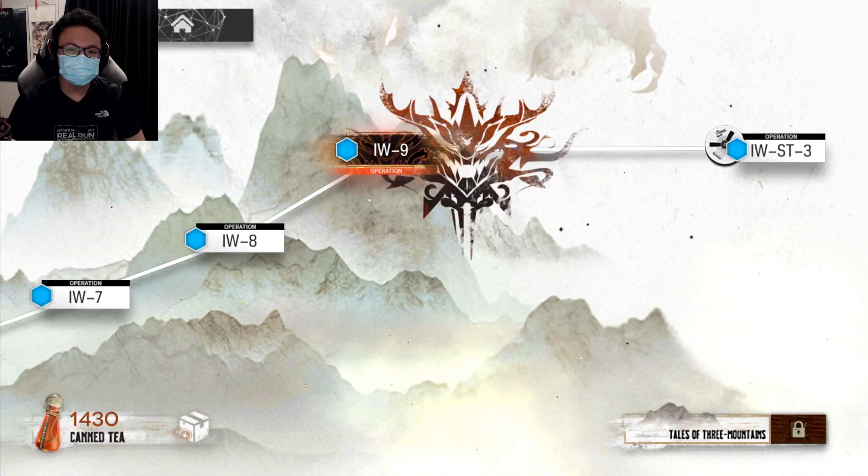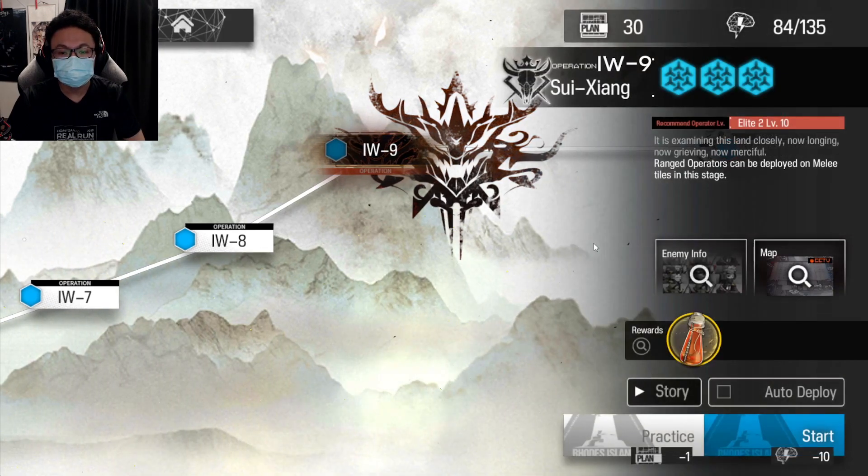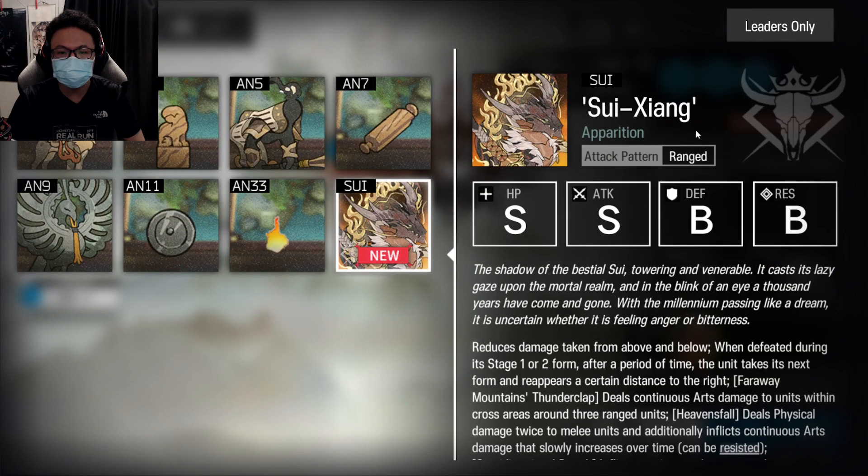Hey there everyone, we are going to do IW9, which is the boss stage of this event. IW9 has a new big dragon-like boss, which is called Sui Xiang.